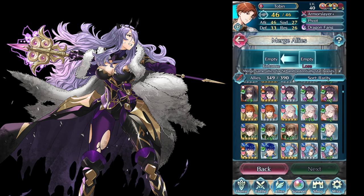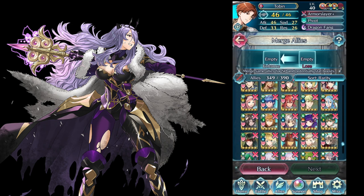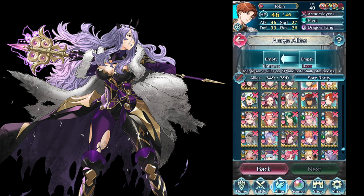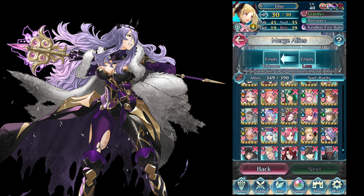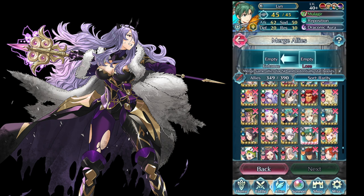Out of curiosity, I am going to check to see if I have the plus 10 Grima on this account. Where would Grima be? Right here. I don't have a plus 10 Grima — so this account is perfectly safe. I am going to go ham on this account. The other account I have to be slightly careful about.